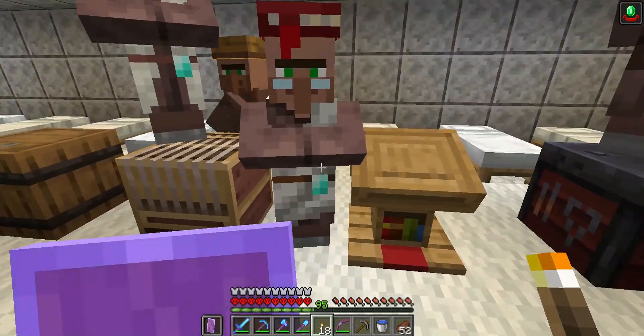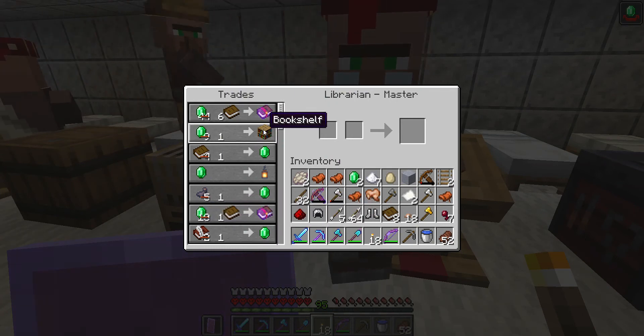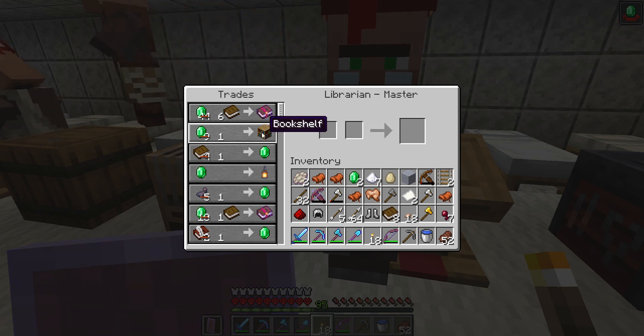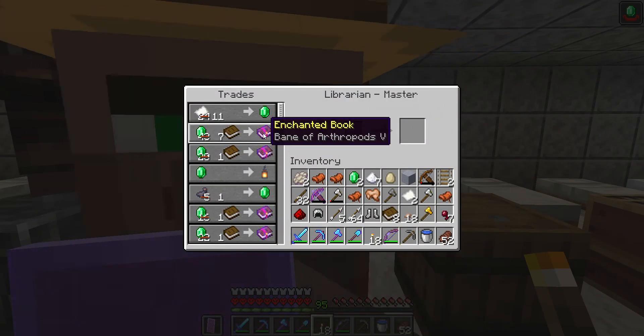Just one emerald and a book, and you can buy a bookshelf from them. So I literally buy bookshelves, bust them up, convert them into books, and sell the books back to them — it's super cheap. Mending is my big one; that saves me so much time playing hardcore.